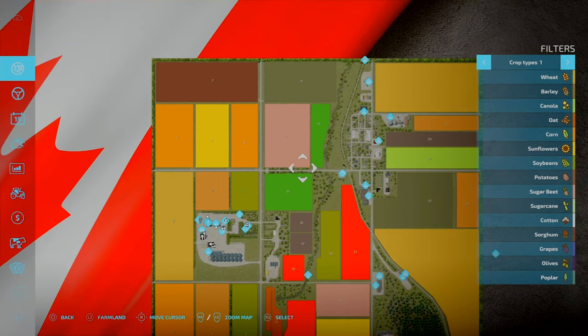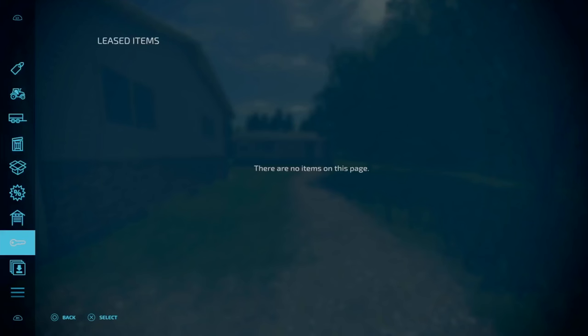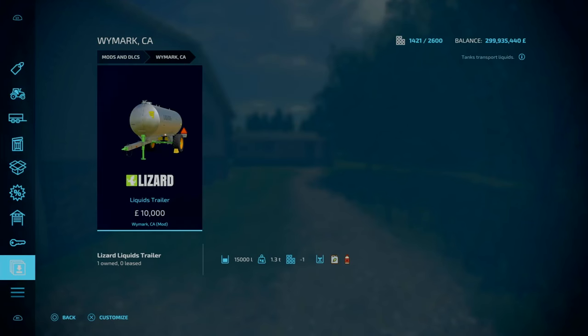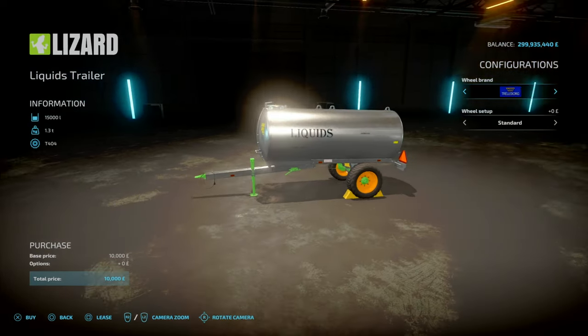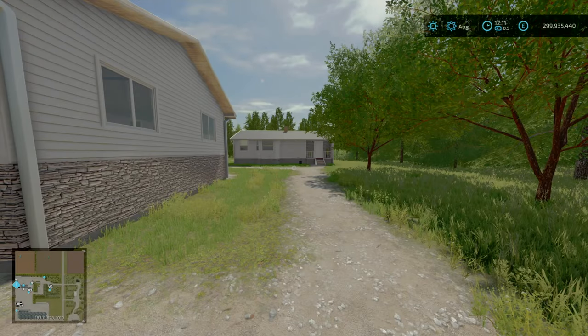Here we are — a beautiful Canadian map, and there are no required mods. There is one optional mod that comes with the map for equipment, and that is the Liquid Trailer — basically the Josskins Trailer. We'll go over that and more in a sec.